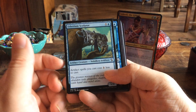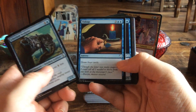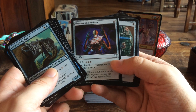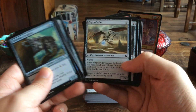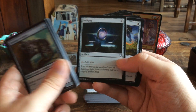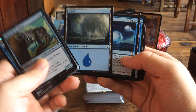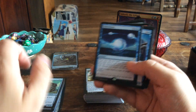We also have Ethereum Sculptor, Reverse Engineer, Thirst for Knowledge, Tidings, Whirler Rogue, Thopter Engineer, Maverick Thopterist, Chief of the Foundry, Commander Sphere, Dream Stone Hedron, Hedron Archive, Izzet Signet, Magnifying Glass, Mind Stone, Pilgrim's Eye, Prismatic Lens, Scrabbling Claws, Sol Ring, Swiftfoot Boots, Unstable Obelisk, Vessel of Endless Rest, Worn Powerstone, a random Island, and Echo Storm. These are all reprints from older cards.